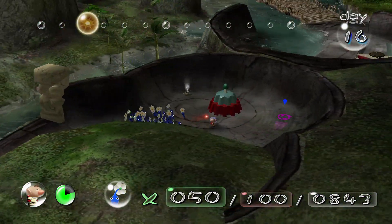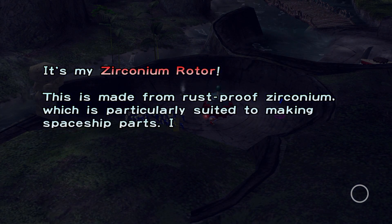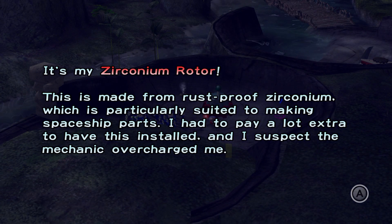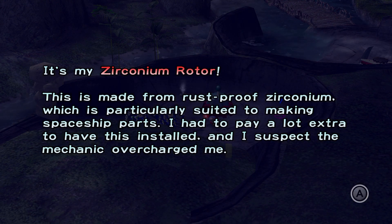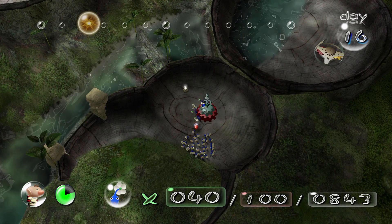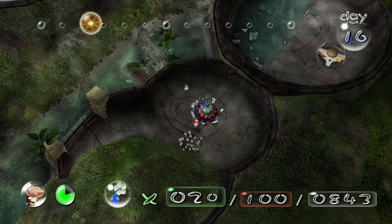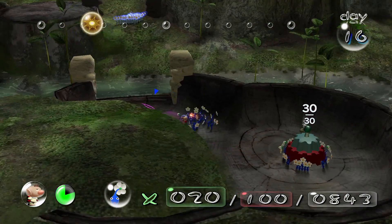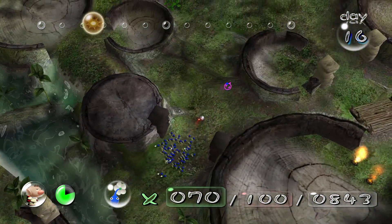How many Pikmin do I need for this ship part? It's my zirconium rotor. This is made of rust-proof zirconium, which is particularly suited to making spaceship parts. I had to pay a lot extra to have it disinstalled, and I suspect the mechanic overcharged me. That should be all of them - it took that last guy a couple tries to get it.